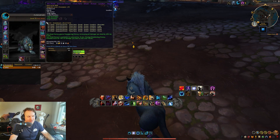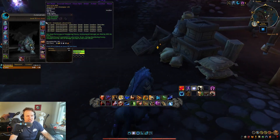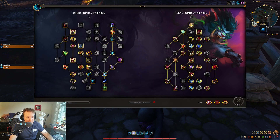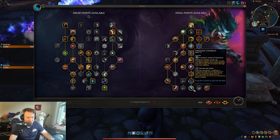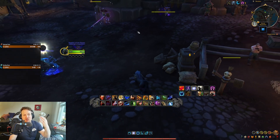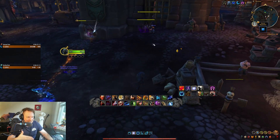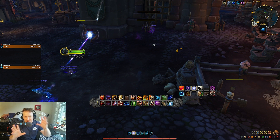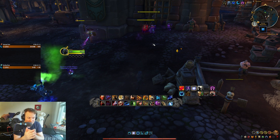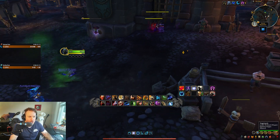If this is strong enough, you might want to take Convoke now — specifically the 1-minute Convoke. You're going to want to take Ash Mane's Guidance so that you're getting that extra proc of Feral Frenzy. You're not guaranteed to get the proc, which is a bit of an issue, but if you do get it, it's insane because you get that extra damage amp.